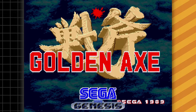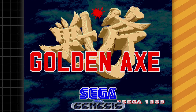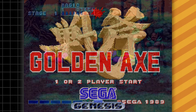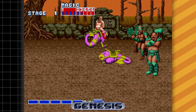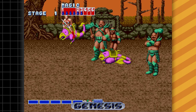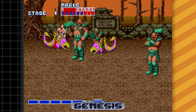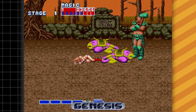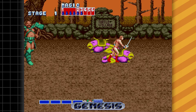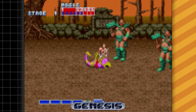Golden Axe was unleashed in arcades in 1989. This beautiful beat-em-up was crafted by Sega, and on the heels of the release of the Mega Drive, Sega soon realized the need to port this to the new 16-bit home console. But you know how it goes with arcade-to-console ports — sometimes a few pixels get lost in translation.